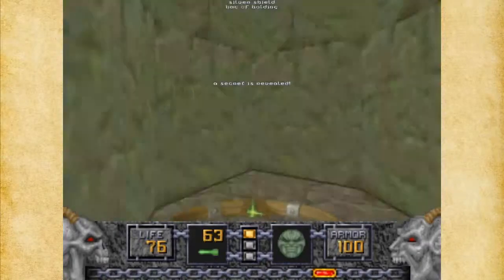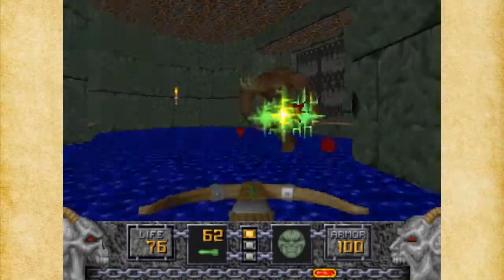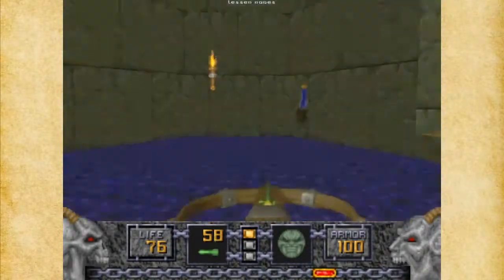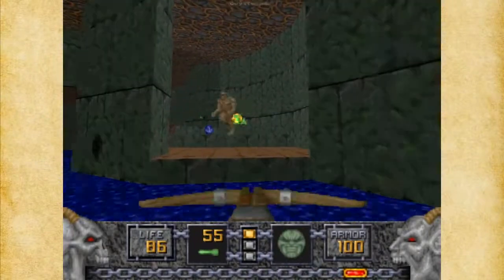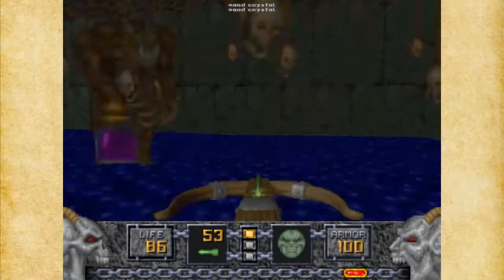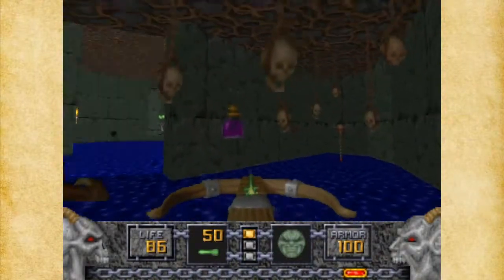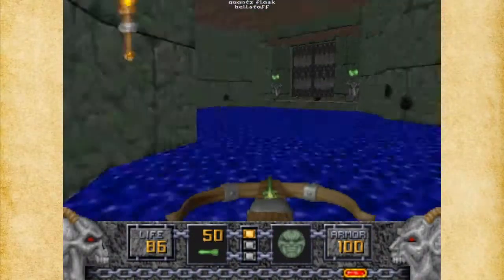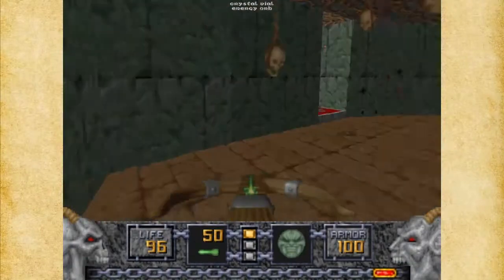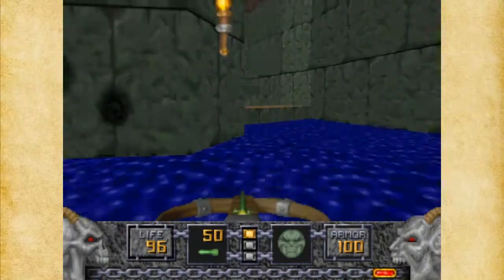This is another secret - I do want the armor. Where did the Were-Minotaur go? Oh there he is. Health is good. Thankfully these are just regular Golems, a little easier to deal with. And here's another Were-Minotaur, so don't get caught off guard too much by that. The Hellfire Staff ammo is going to help us out quite a bit. And here's where we were originally, where the Golems were.